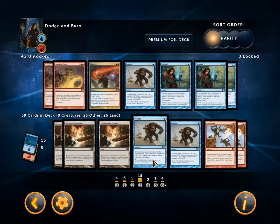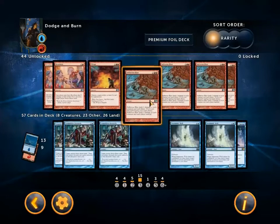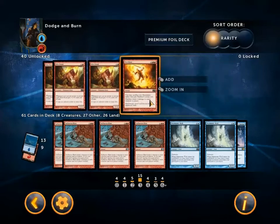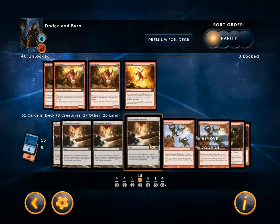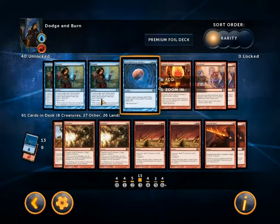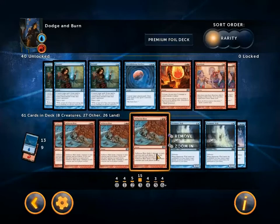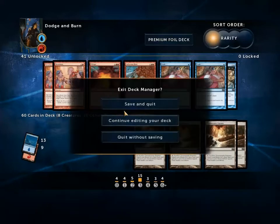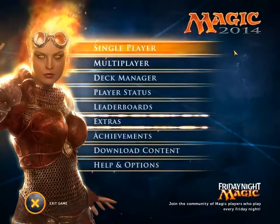Against elves, do I want Pongify? Probably not. What do I want against elves? I definitely want the Sulphurous Blasts — all of them. I think we're just pure control, similar to how we were against Jace's Merfolk deck — we have a load of creatures and a load of creature kill. I think we've got a bit too much removal if you can have such a thing, so I'll just go to three Sulphurous Blasts. Next time we will do Dodge and Burn Unlocked versus elves, and I'm going to be setting a lot of little green things on fire, I'm pretty sure.